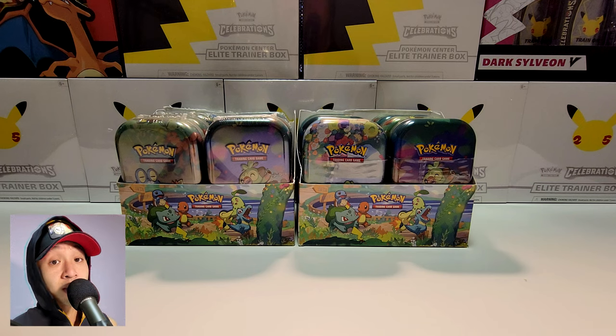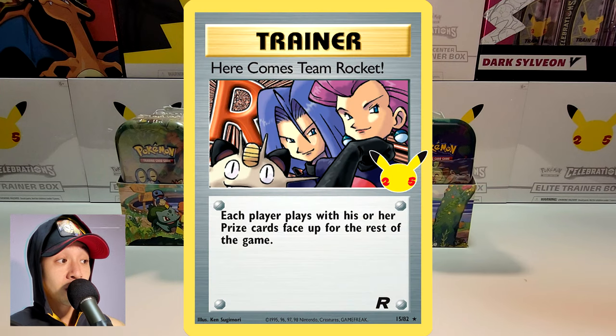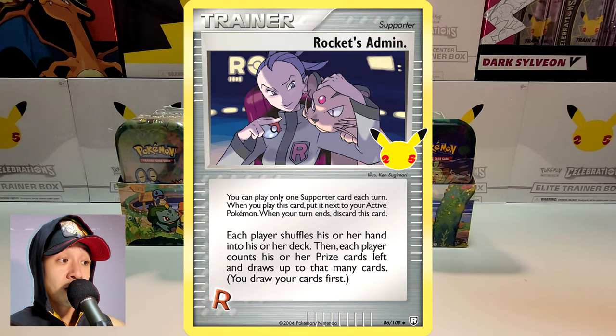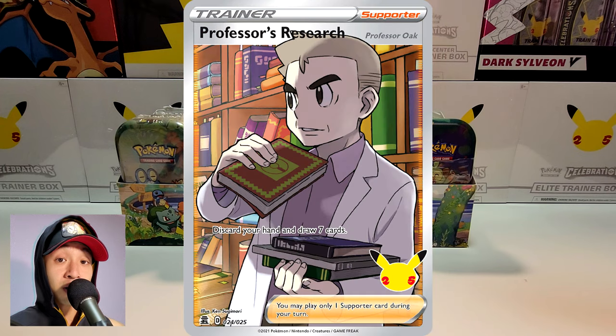The good thing about this set is that it does come with 25 classic cards from the previous expansions. For today I am looking for a few chase cards, such as Venusaur, Here Comes Team Rocket, Imposter Professor Oak, Rocket's Admin, and Professor's Research, in both regular and full art.